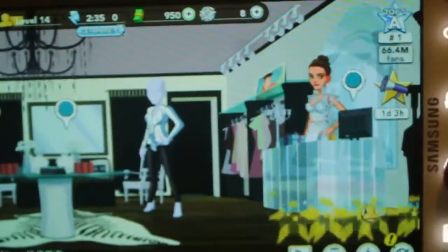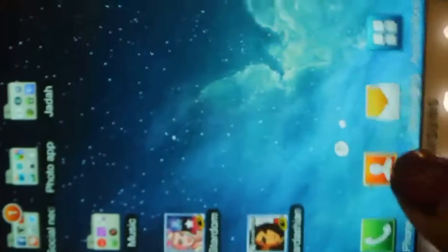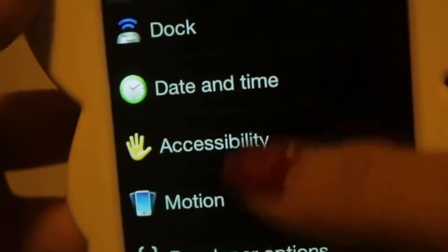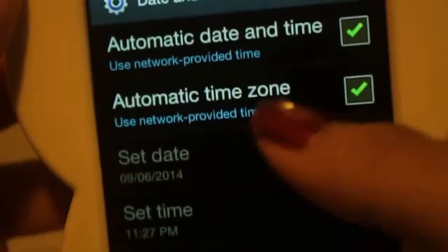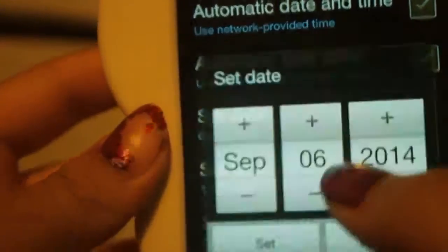What you're going to want to do is close out the game, then go to Settings and then go to Date and Time. You're going to want to turn off automatic date and time, then go back to your task manager and close out the game again.